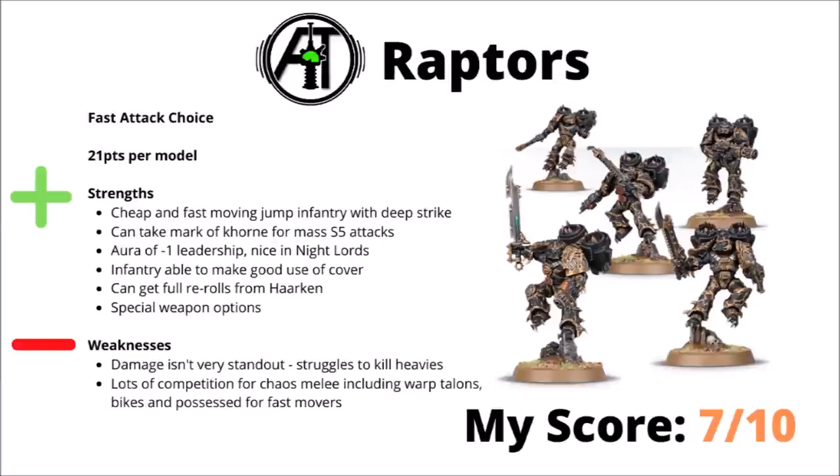Moving on we have the jump pack chaos of the Raptors — 21 points per model in the Fast Attack slot. Cheap fast moving infantry with Chainswords, perhaps best used as a small squad of 5 jumping around doing objectives and bullying infantry, though if you wanted to make them damage dealers, Mark of Khorne for mass Strength 5 attacks isn't bad. They've got their aura of minus 1 leadership, which is quite nice in Night Lords as well. They also have a couple of stratagems for jump units, and compared with things like bikes they do have the advantages of being infantry to make good use of cover. If you're running Black Legion they could also get full re-rolls from Haarken — both to hit and to wound. Like a lot of Chaos melee threats though, they have some very stiff competition — if you actually want damage dealers, Warp Talons are generally going to do you better, never mind other things like Possessed which are also very tough. Perhaps best used for small harassment units rather than your main battle line — overall I'd rate them a 7 out of 10, usable but not standout.